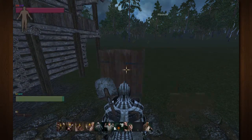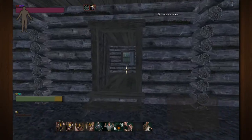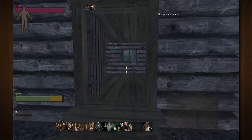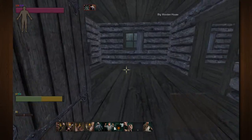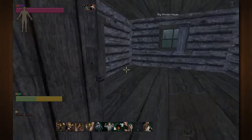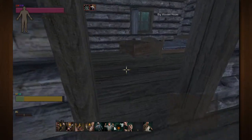What you're going to do is right-click and just lift an object. Remember, you're going to move rather slow. I recommend going into first person if you play in third person, because it's going to make it easier to maneuver around the house. Go ahead and walk into the area.